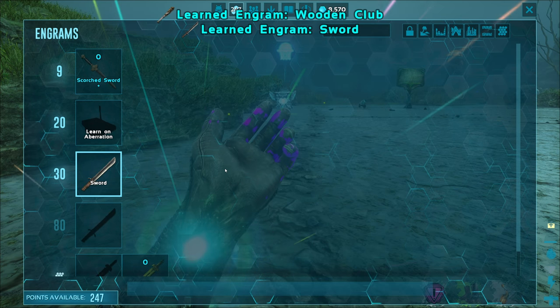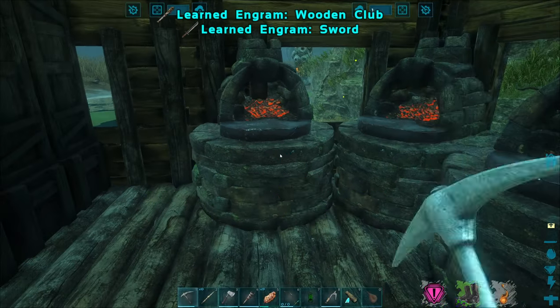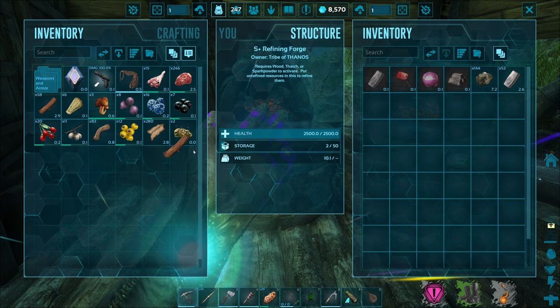Let's see. Need to be level 30, and we have that now. So 50 metal — I'm sure we'll be able to do that. We have a lot of metal smelting over here, or at least we did earlier. Yeah, I just need to put more fuel in here. Here we go, more wood.